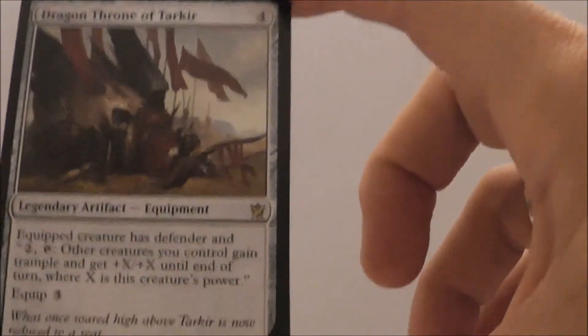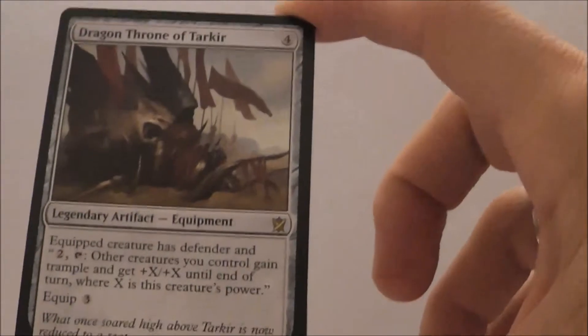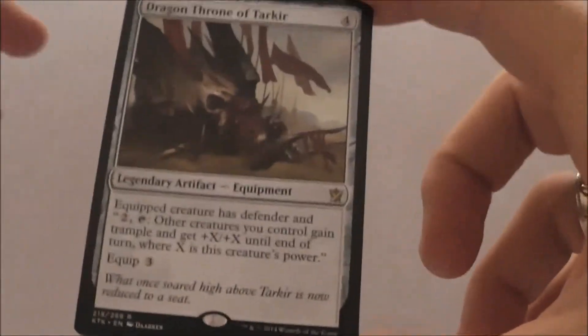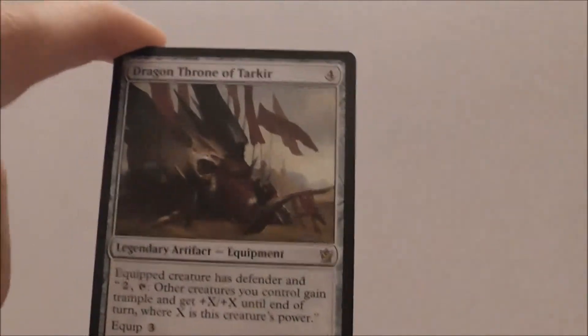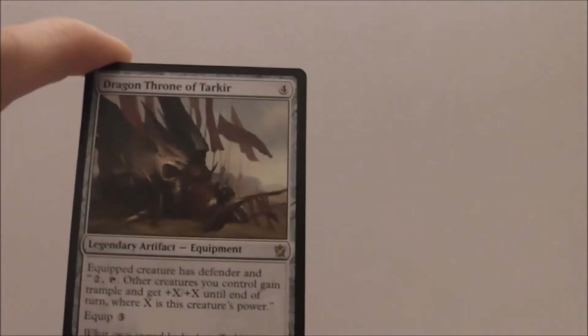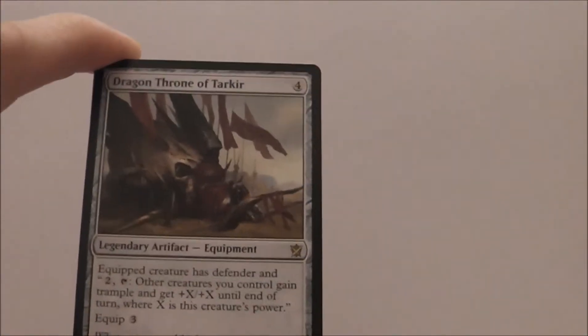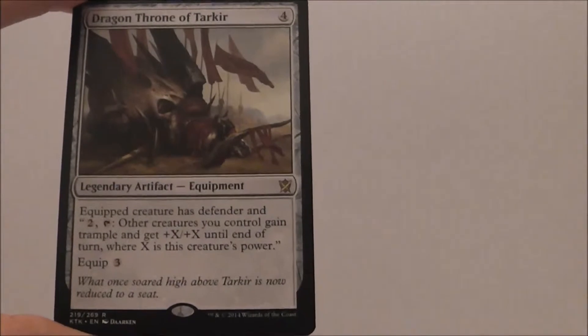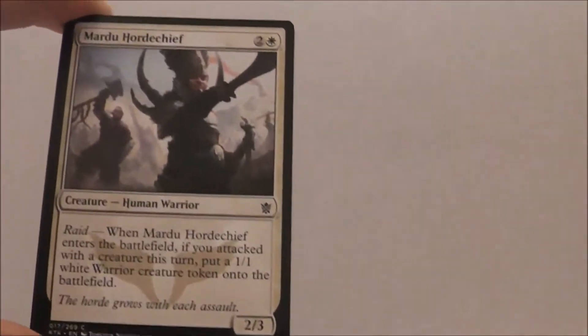Not toughness — power. So you put this on your biggest creature, it gives it Defender, and the idea is it boosts all your other creatures. The sad thing is if you don't have a huge army of creatures to back up, then you're paying two mana to give one or two other creatures plus X, plus X — it's not that good. So I'm not a big fan, I'm not going to first pick it.